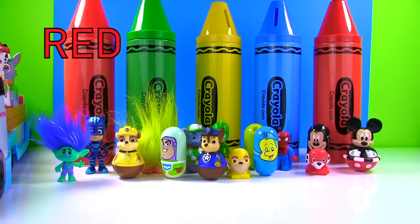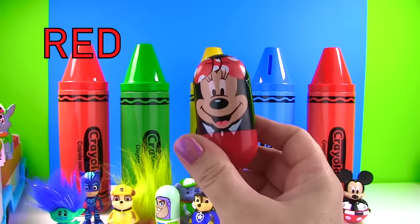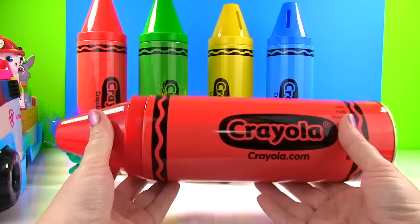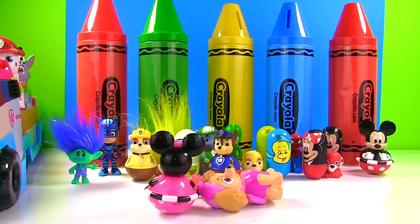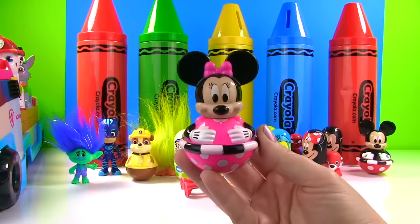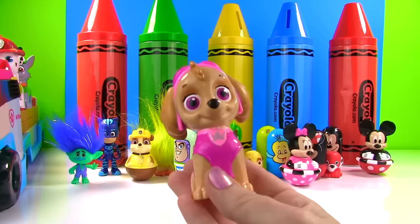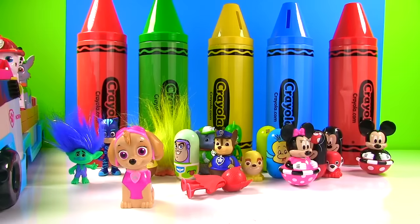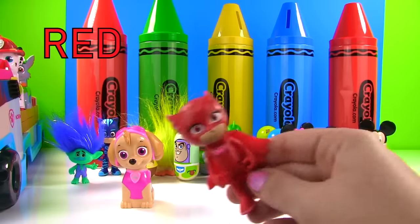We better check this red crayon! Minnie Mouse is on top — here's Minnie Mouse! She's wearing red like our crayon, and she's a Weeble! Let's see what's in our red crayon! We have red and pink things — we have Minnie Mouse, she's wearing pink! Here's someone else who wears pink: it's Skye! We finally found her! And we also have somebody who wears red — it's Owlette from the PJ Masks!